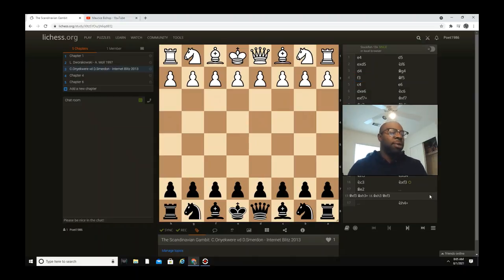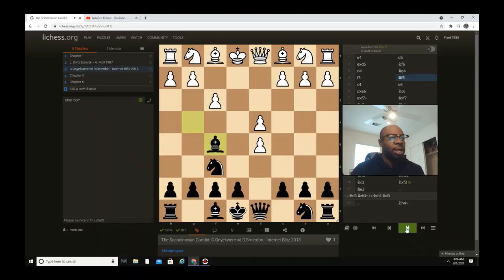Let's check this game out. e4 d5, e captures d5, and then knight f6. d4, bishop g4, then f3, then bishop f5, c4, e6, d captures e6, and then knight c6.